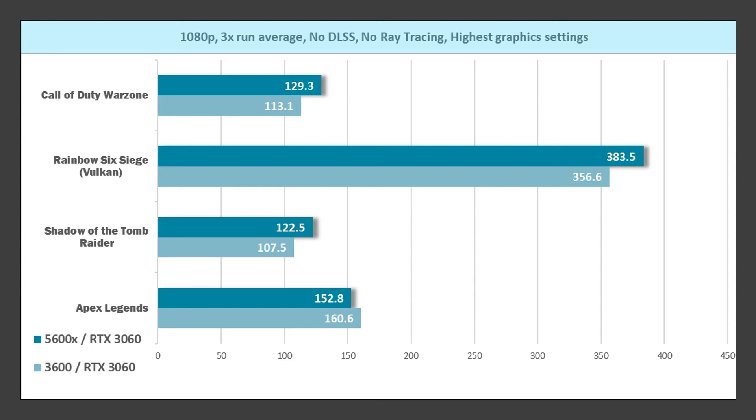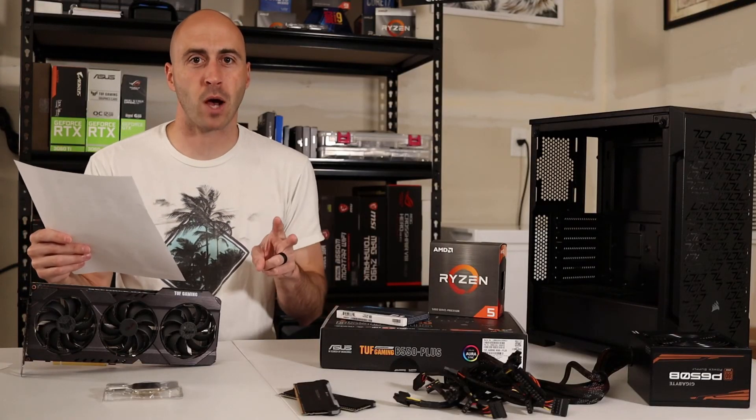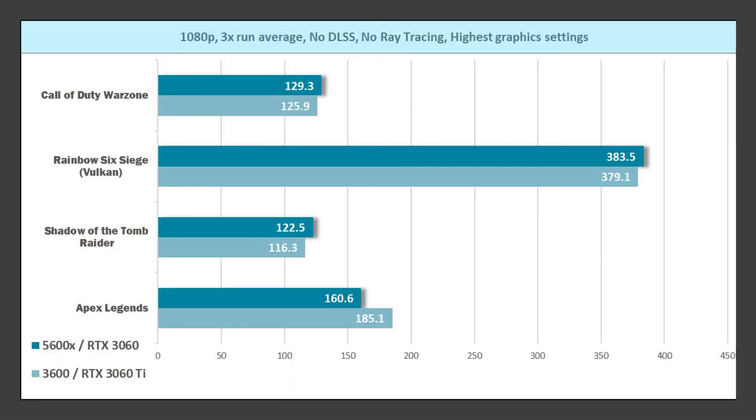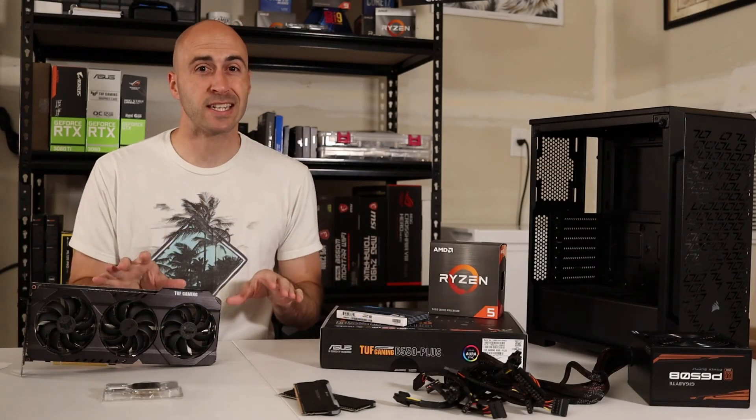The Ryzen 5 5600X is only $100 more than the 3600 and is actually easier to get a hold of than a 3060 Ti. Comparing the two upgrades side by side: in Warzone the 5600X gave 129.3 FPS versus 129.5 for the 3060 Ti — nearly identical. Siege showed about 4 FPS more on the CPU side, Shadow of the Tomb Raider had almost the biggest increase at 6 FPS. Apex showed a decrease, but that's likely due to where I dropped in.